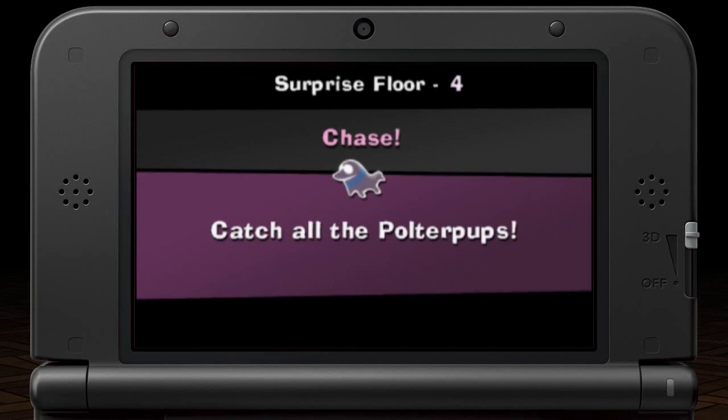So in this mode, basically use your dark light device with the Y button to track down the paw prints of the Polterpups.